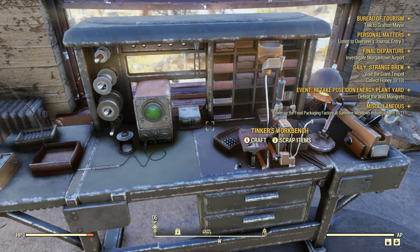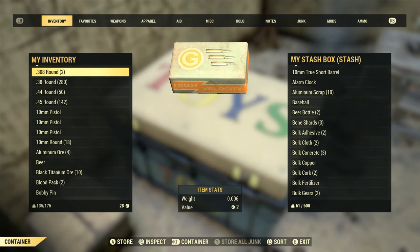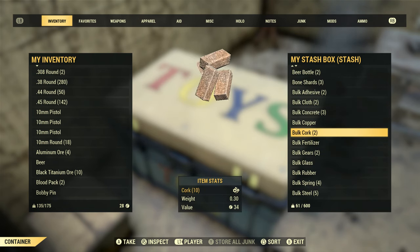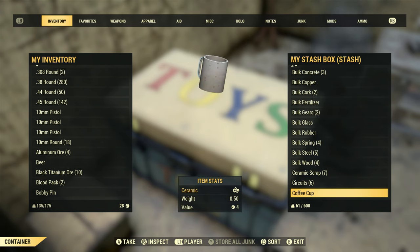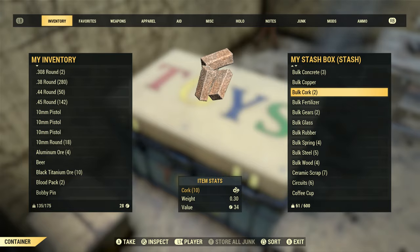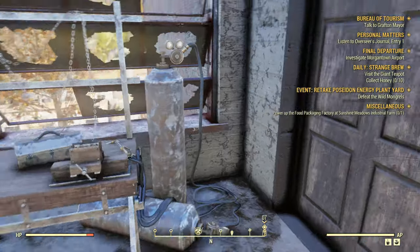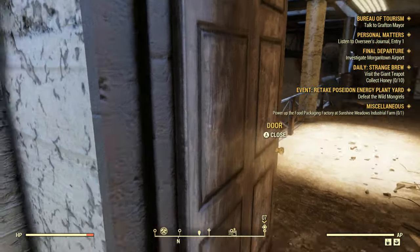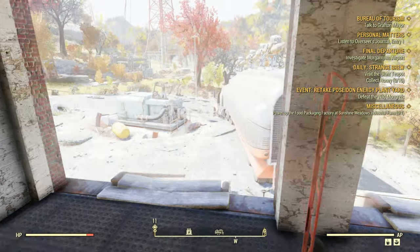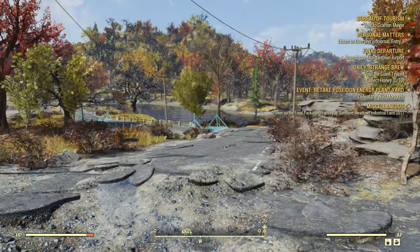We already scrapped most of everything we have. I wouldn't have been able to bulk anything, but then I took on that level 16 at level seven — he had so much plastic on him, it just made me giggle. But workshops are great and important.